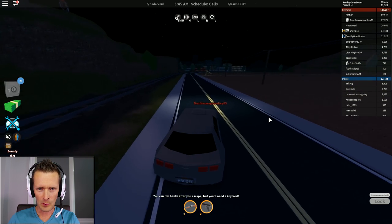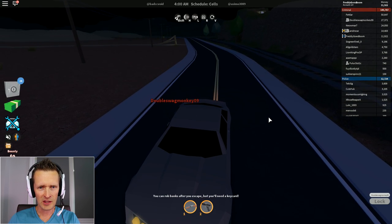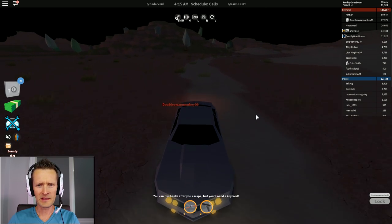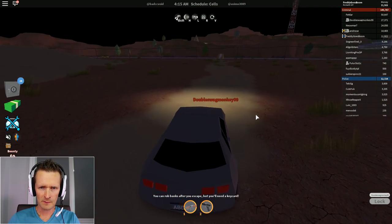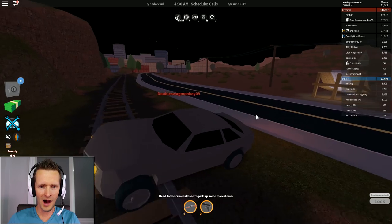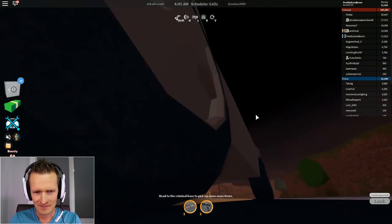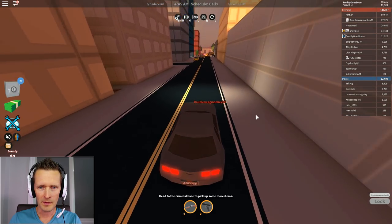Now if I go into the city I know my Porsche is somewhere by the river. I just passed a huge ramp for jumping cars — I'm gonna jump this junkie car and see if it flies, because if it's too slow it's not gonna jump. Let's find out — here we go, maximum speed! Okay, not bad. A Bugatti would jump way better than this, but yeah, this is your basic junk car.